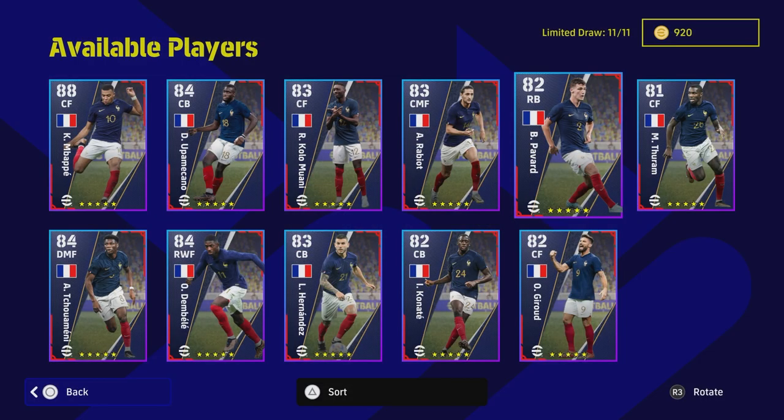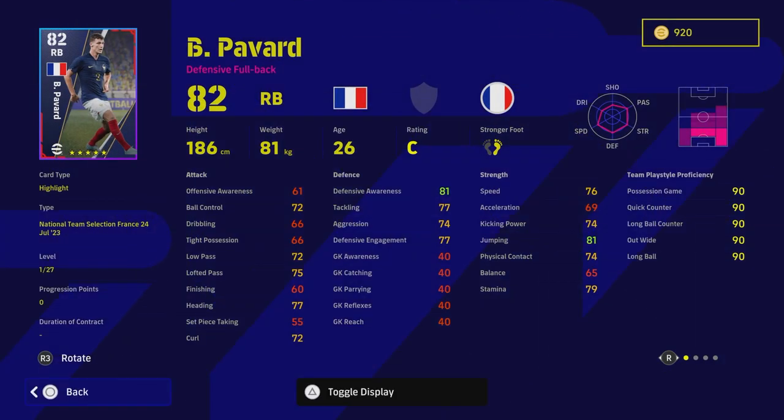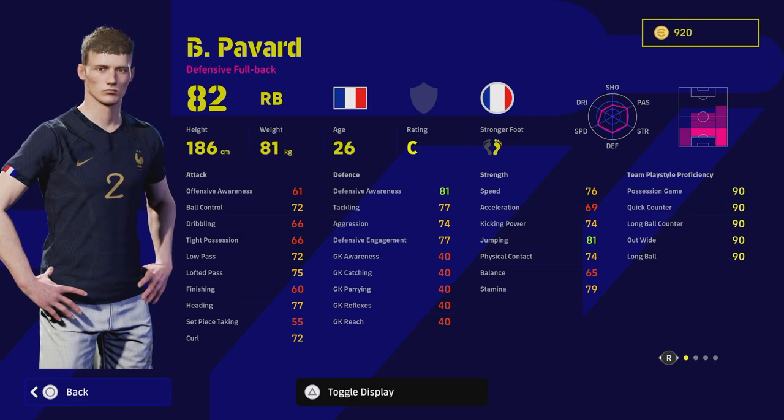Welcome back to the channel, welcome to another training guide. A lot of people are asking me about Pavard — this guy is a fantastic center back. I know he's listed as a right back, but he's kind of in the same mold as Tommy Asu in that he's rated way higher as a center back, though it doesn't show up on the card. He does have defensive fullback and early crosser as playing styles, along with long ball expert and long ranger, so he's a bit of a baller.